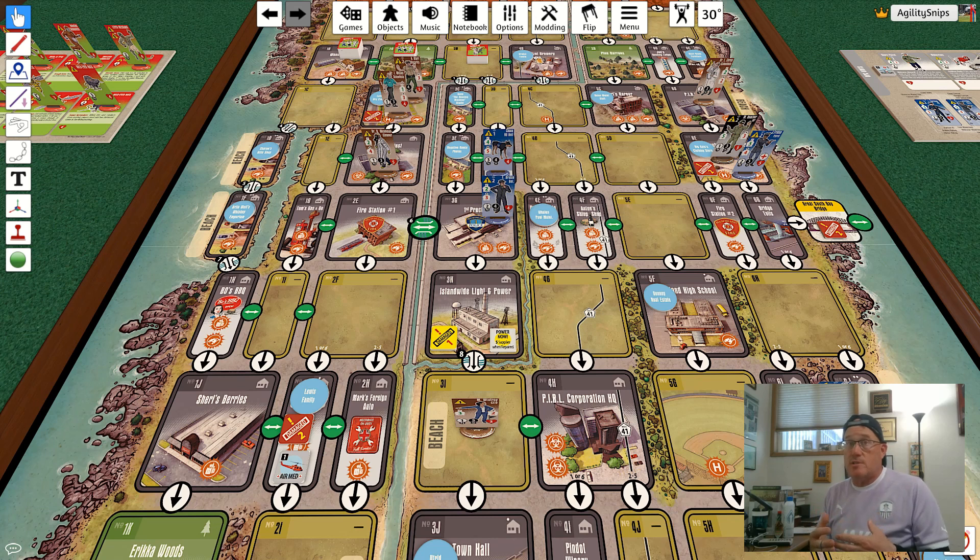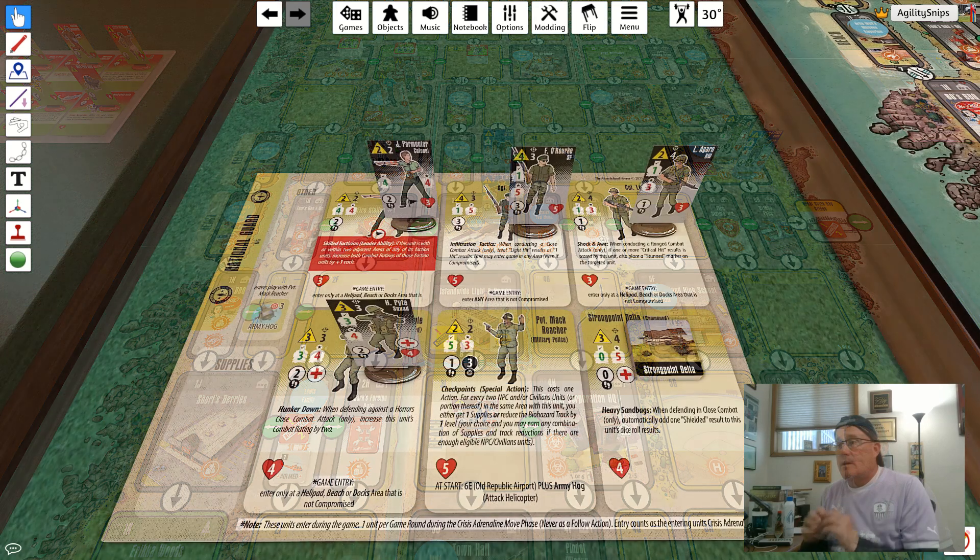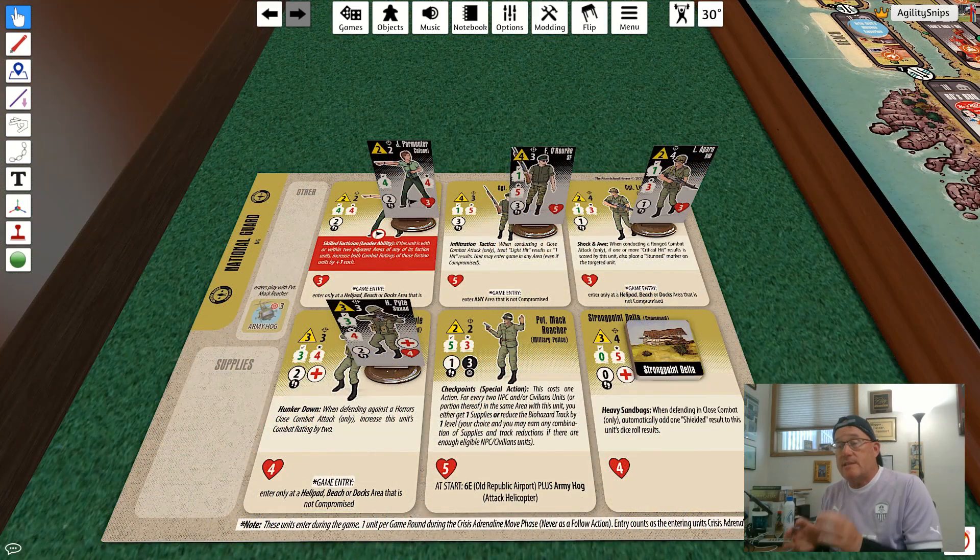Crisis adrenaline is a good way for you to reposition your forces prior to taking the rest of your activations for the turn. The National Guard faction has special entry rules — most of its units are not placed on the board during setup but are placed on the board during the crisis adrenaline phase.